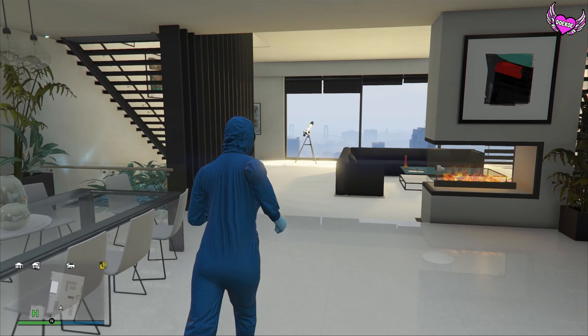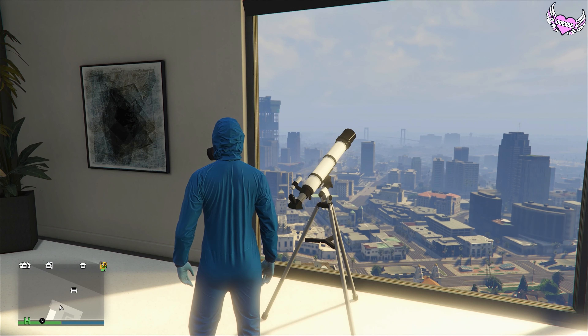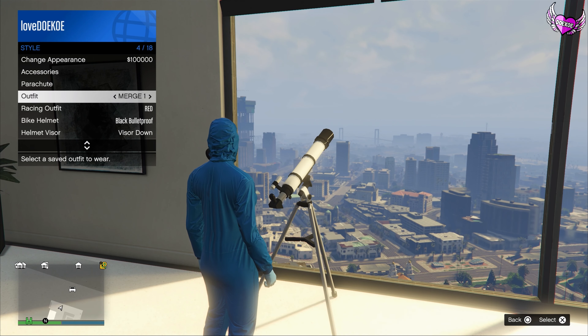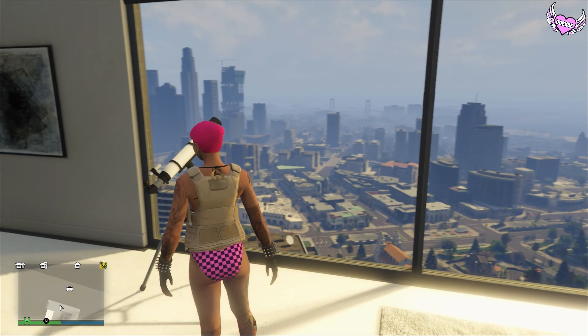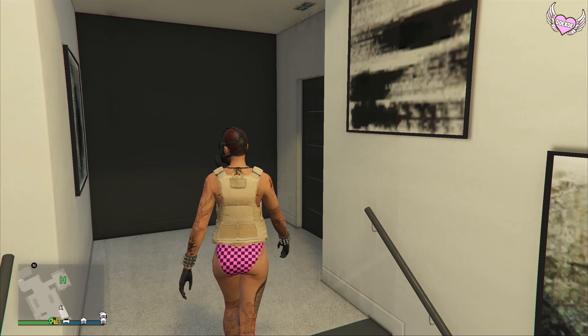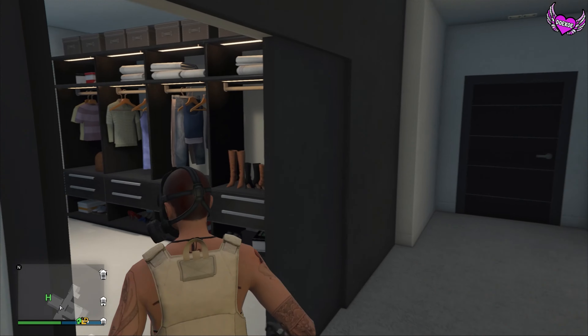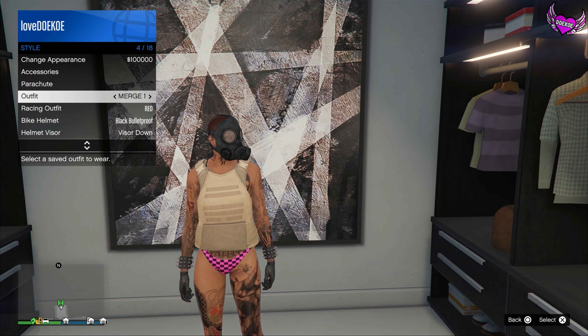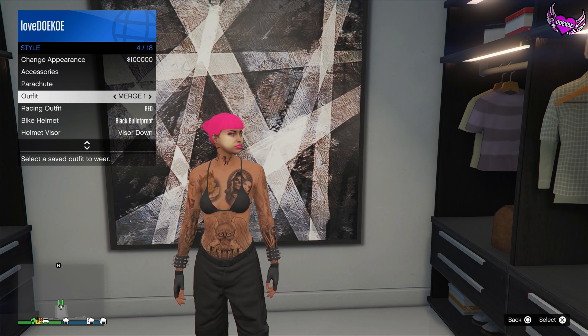Once you're by your apartment, run to your telescope, press right on the D-pad, spawn with the X button, and open up your interaction menu. Now choose your first outfit slot and walk away. Make your way over to your wardrobe — as you can see you've got the gas mask on the outfit. Now save this over slot number one again.